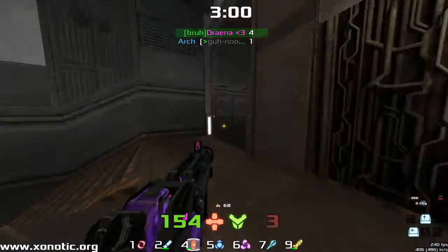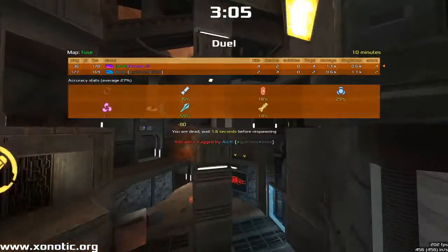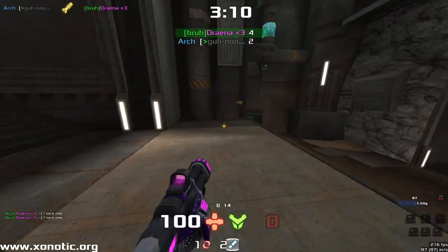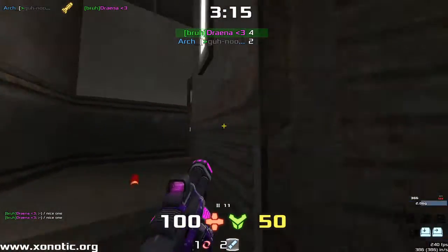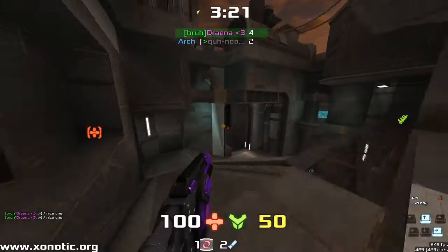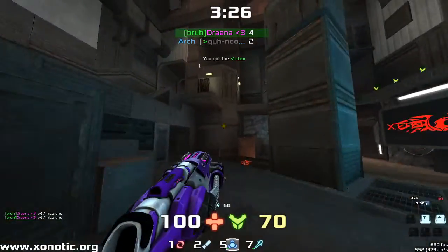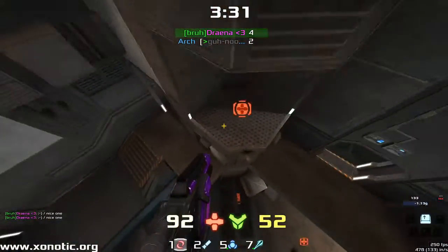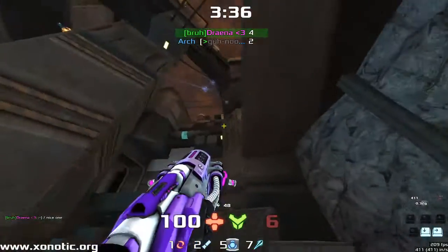Drainer now has a decent lead over Arch. This whole game — I keep saying this map is a bit swingy, but realistically the whole game is a very swingy style of gameplay in Duel. You get one person who takes a bit of a lead, then the other one takes a lead and racks up frags. It's a very fast-paced game, so having the lead can get you a lot of frags on the board very quickly. Now Arch has slightly more map control than Drainer, and Drainer is going to mess up that jump a couple of times.